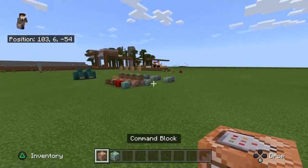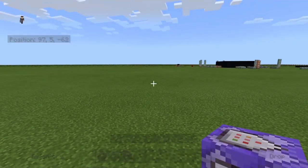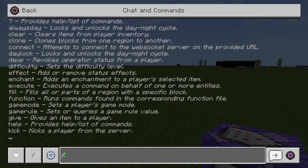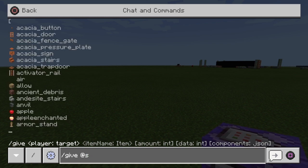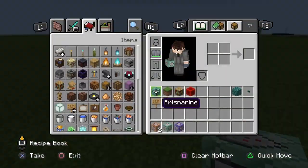What is important is command blocks. You're going to need a normal command block, a chain command block, and a repeating command block. If you don't know how to get one, just go into chat. You can just type slash give @p or @s - doesn't really matter - and type command block. There we go. Get myself another command block, so now I have two.